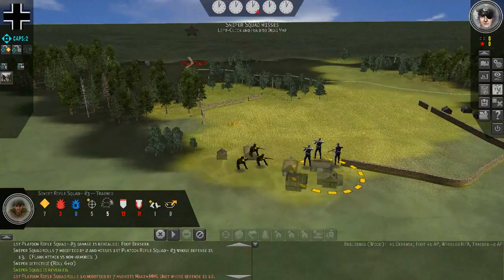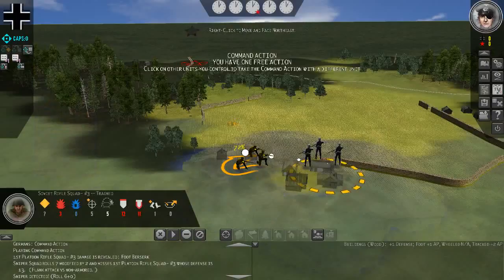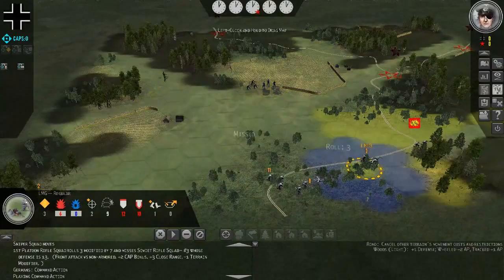Because we're up here now, we do have to deal with this rifle squad. I'll get my troops to play a movement command card so we have one more free action, use our remaining caps points to boost our accuracy, and try to hit them — but unfortunately that didn't do very much.